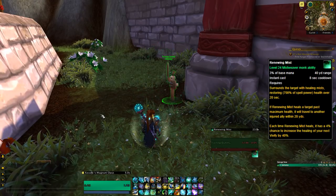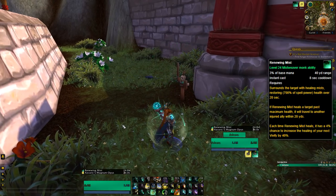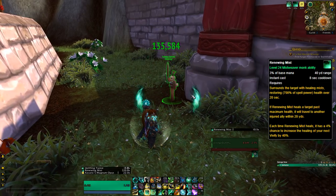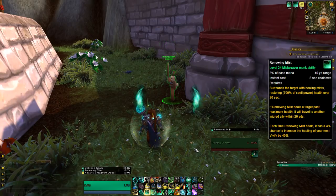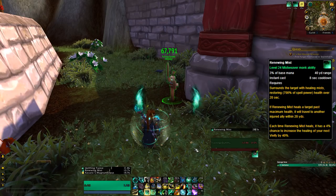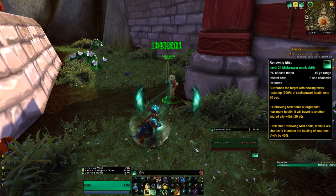Renewing Mist is gonna be your HoT, a healing over time effect, placing on one target but triggering a cooldown. If it heals a full HP target however, it will bounce to someone else that needs it. It also has a 10% chance, due to your traits, to apply a second one when you use it or when it bounces. Its ticks are also gonna give you a proc, Uplifting Trance, making your Vivify heal for 40% more.